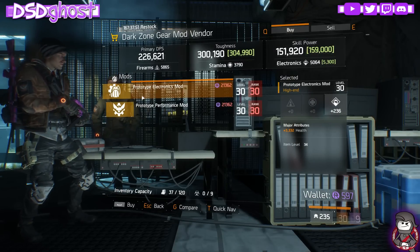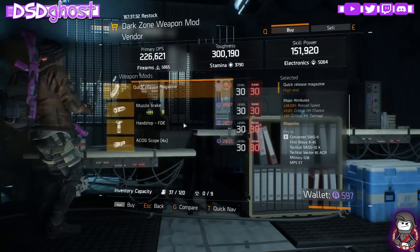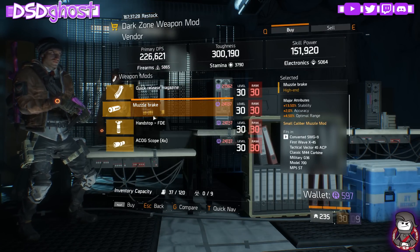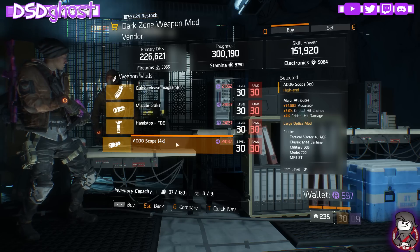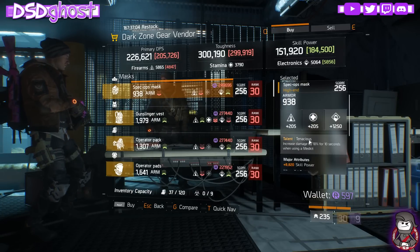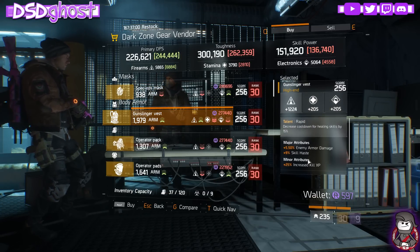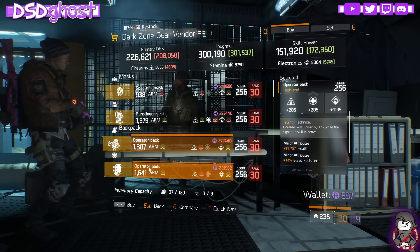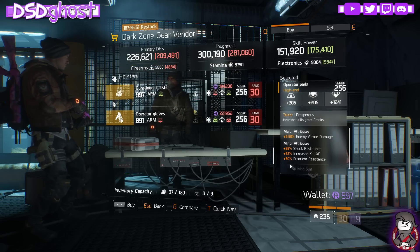East 64th Street. We have an Electronics Mod, World Health, and a Performance Mod, World Mobile Cover Damage Resilience. East 61st Street - we have a Reload Speed Mag, a Stability Muzzle, a Hand Stop with Reload Speed, and an ACOG Scope with Accuracy, Crit Chance, and Crit Damage. East 58th Street - we have a Tenacious Mask with Skill Power and Increased Kill XP. We have a Rapid Chest Piece, Enemy Army Damage, Skill Haste, Increased Kill XP. Prosperous Knee Pads with Enemy Army Damage, Shock, Increased Kill.